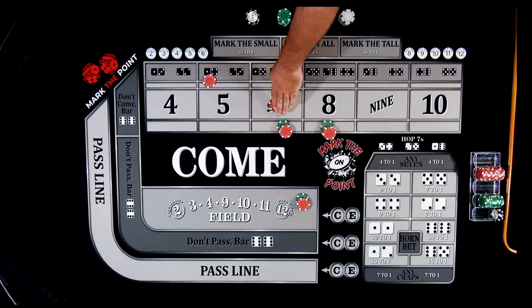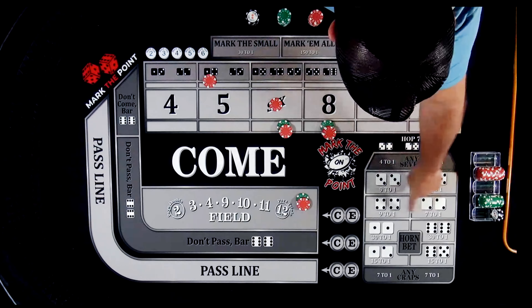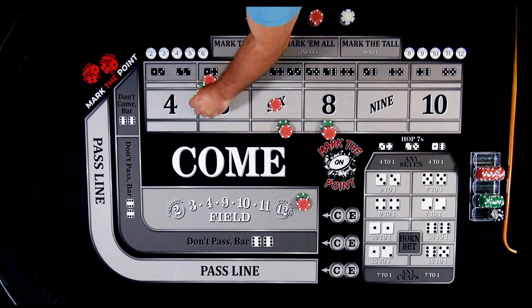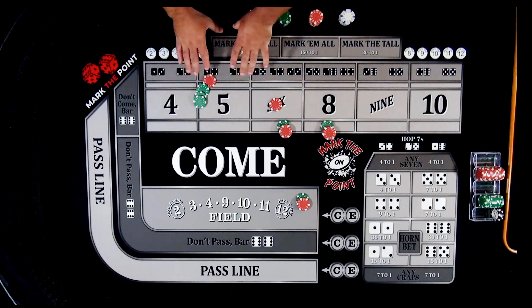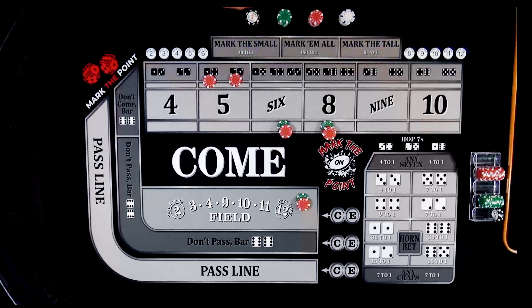I would lose the $5 hop and get paid 15 to one. Because all my other ones are also 15 to one, I would get paid $75 on that bet. I'm going to call out the rest of the system, but I just want to start with the hot bets because that's the most confusing part that most people don't understand. Now let's show you how this is going to work.